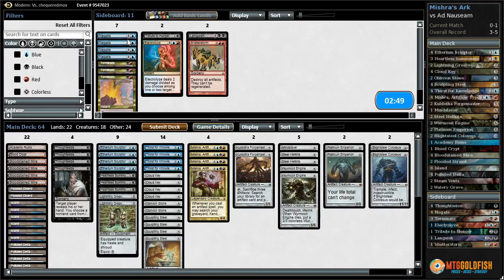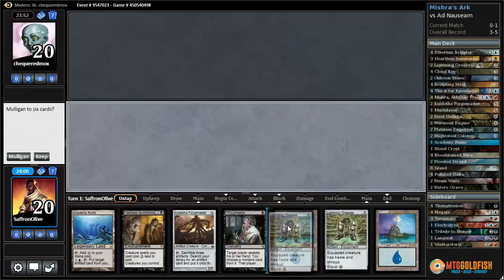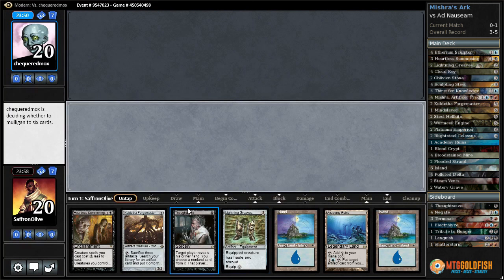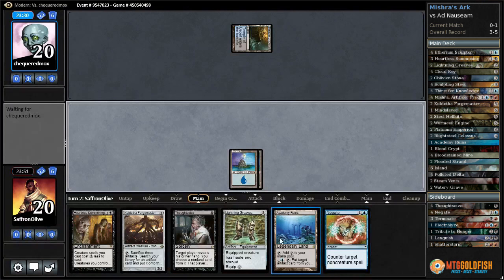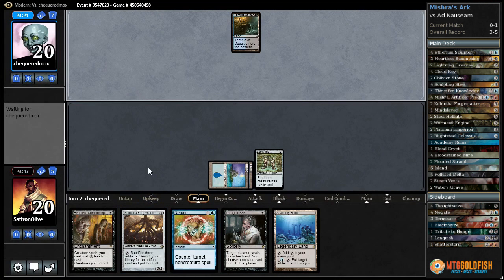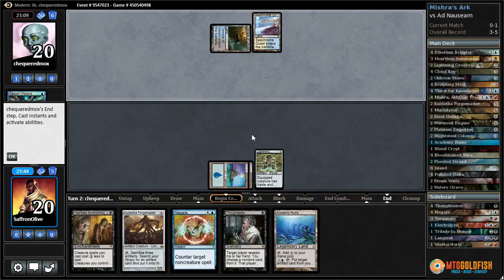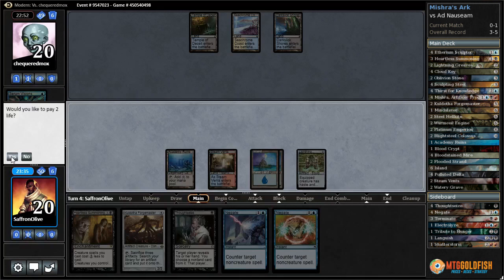We're bringing in Thought Seizes and Negates, going down Oblivion Stones, two Sculpting Steels, and the Steel Hellkites. Let's try it like that. The all-island hand - if we get black mana this hand is really sweet because we can get out a quick Forge Master and have Thought Seizes. Negate - we might as well play Lightning Greaves. I don't think we're negating this turn. Hopefully we draw a fetch land, get a black source, Thought Seize, and leave up Negate. Certain Visions for our opponent. Sea Chrome Coast. Another Negate - I don't know if we can negate our way through this without drawing black mana for Thought Seize. Steam Vents is not black mana, but we can leave up double Negate.